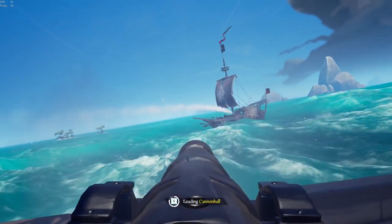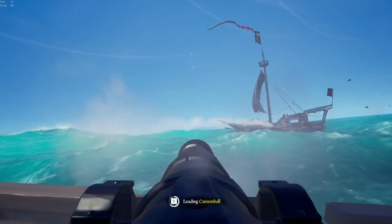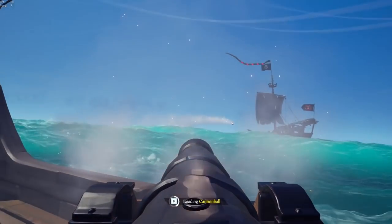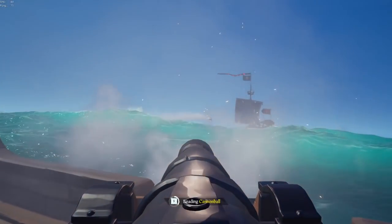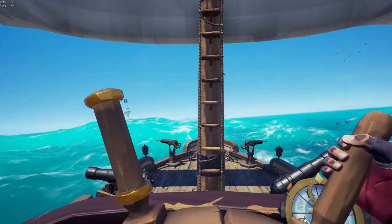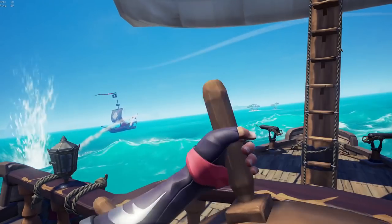Naval battles in Sea of Thieves are a constant struggle of each boat trying to get their cannons aimed at the enemy without the enemy being able to aim their cannons back. This means you're gonna be doing a lot of turning, and my go-to move is turning away from an enemy's broadside and then looping back around the back of their boat to where you can continually fire on them.